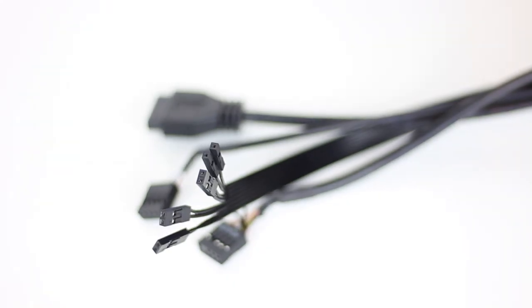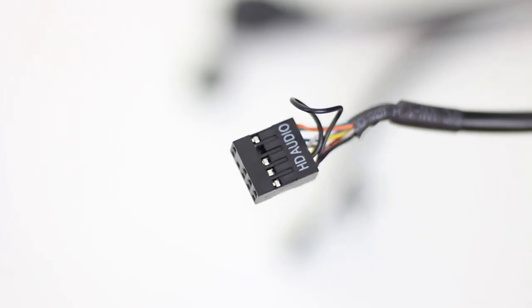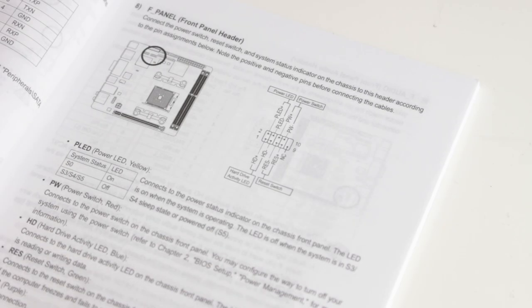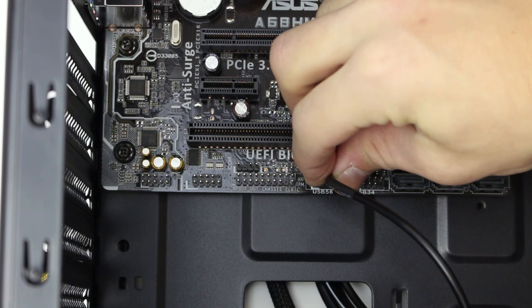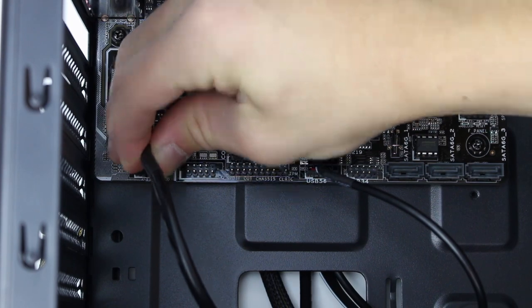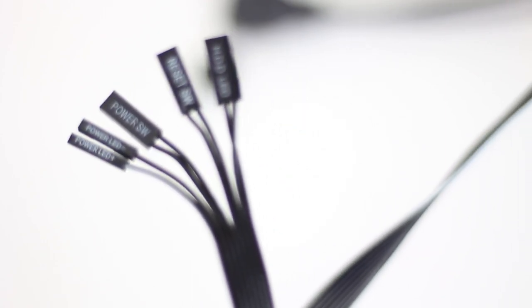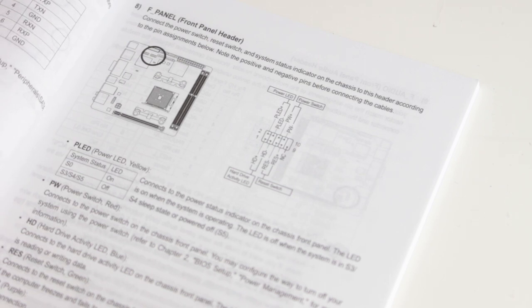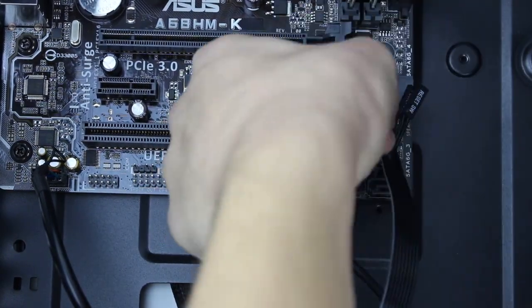Finally, we need to finish the last bit of wiring — plugging the front panel ports and connectors into the motherboard. First take the HD audio connector and plug it into the appropriate port on the motherboard. All connector locations are in your motherboard manual, but just look for the pins with the corresponding blocked pin. The same goes for USB — there are normally multiple USB 2 headers and they all work the same. Now for the front panel connectors — these are the worst connectors you'll plug in. Make sure positive connectors go to positive pins on the motherboard. Don't panic if you get these wrong — nothing will explode, your PC just won't turn on.